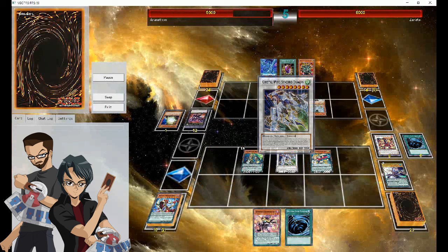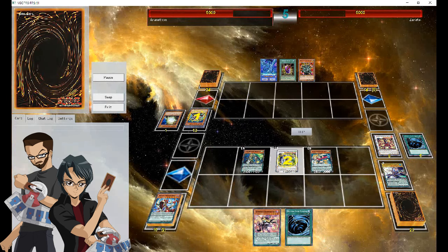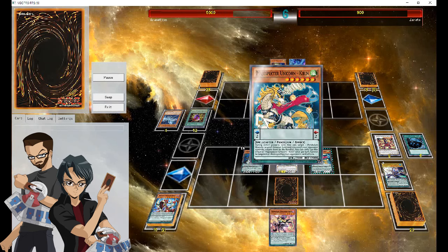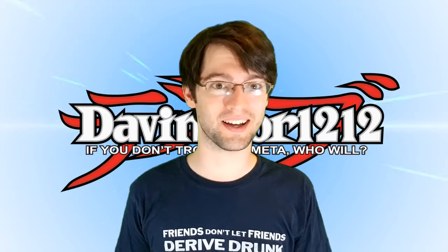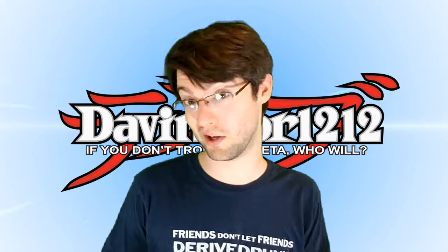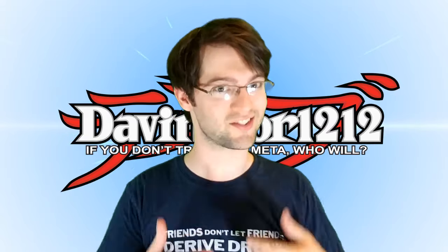Ryan goes into Clearwing Synchro Dragon, does a bunch of damage, and prevents Keeper of the Shrine from getting off — mitigating the punch his opponent's next turn would have. The opponent gets a bad topdeck, goes into Manju and tries to search the ritual spell, but Ryan negates it. The opponent gets out Neo Blue-Eyes and Kirin deals with it, then the opponent just quits. Ryan's deck actually performs really well. He tries to keep it as budget as possible, though he's slowly picking up better cards. Let me know in the comments what you think, and remember: if you don't troll the meta, who will? See you guys next time.